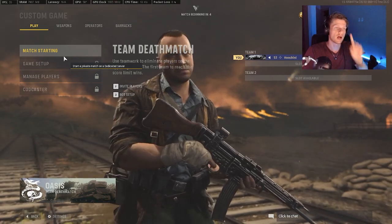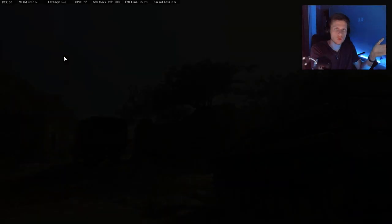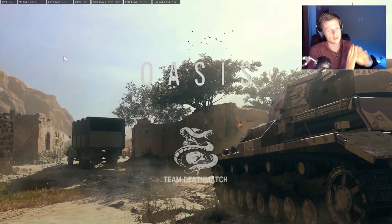You can get out of the map in two spots. One of them will give you full vision of the Sea flag area, and the other will give you actual vision of pretty much the entire map.